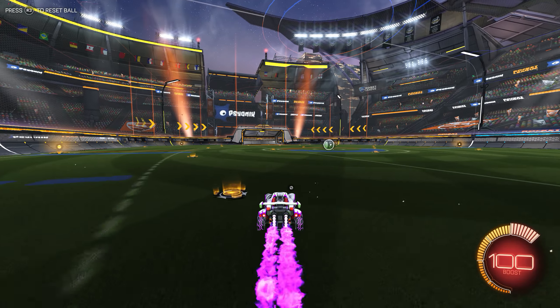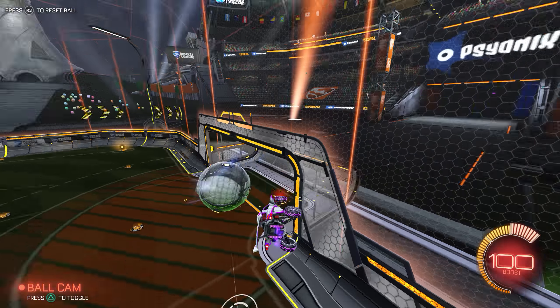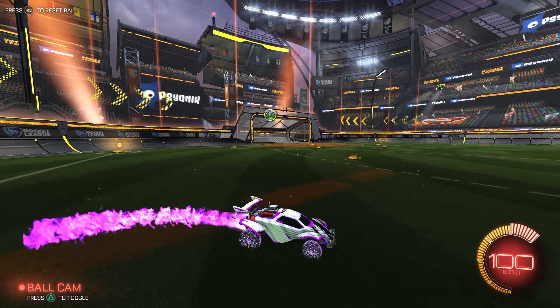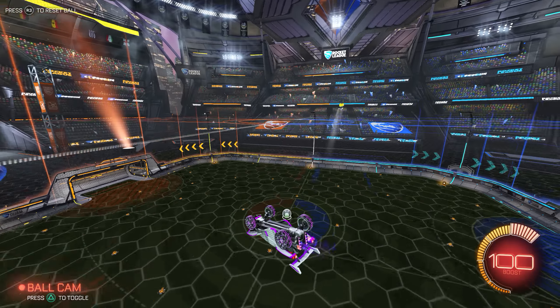Press right on the D-pad to have the ball roll towards you. Press down on the D-pad to have your imaginary friends give you passes. Press left on the D-pad to have the ball fly towards the goal for a rebound.